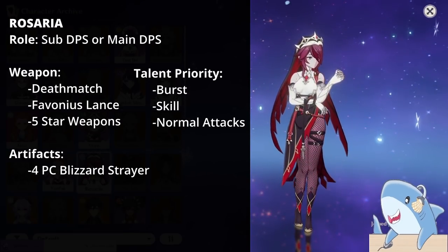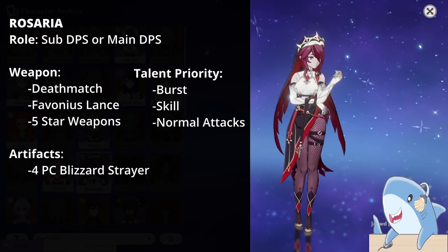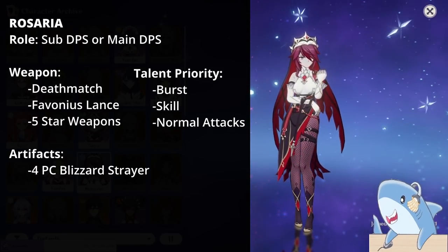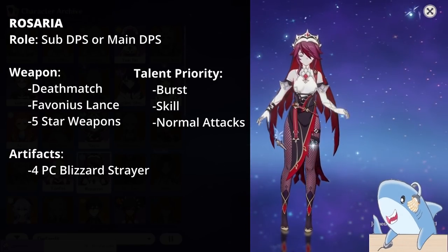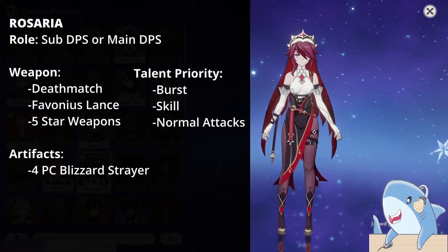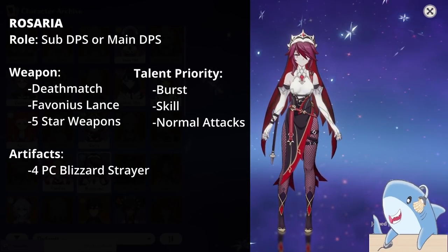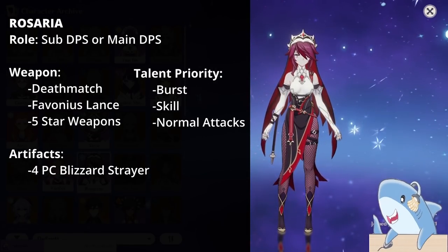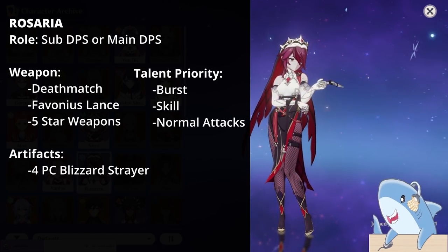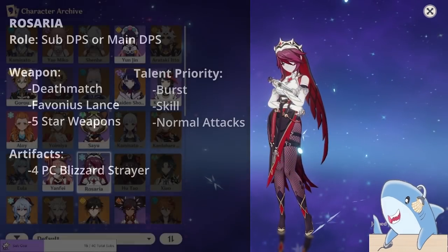For Rosaria's artifact set, run 4-piece Blizzard Strayer in almost all scenarios, as it gives massive Crit Rate allowing you to build more Crit Damage. For her Circlet, build Crit Rate or Damage, though likely Crit Damage. Goblet, Cryo Damage; and for Sands, Attack percent.